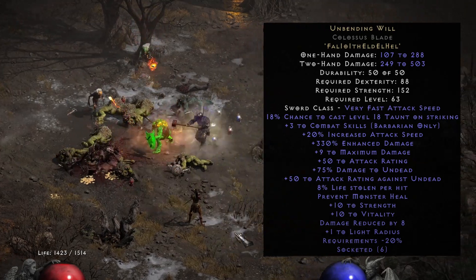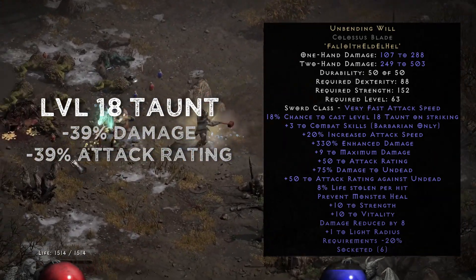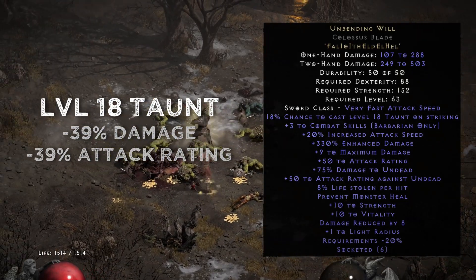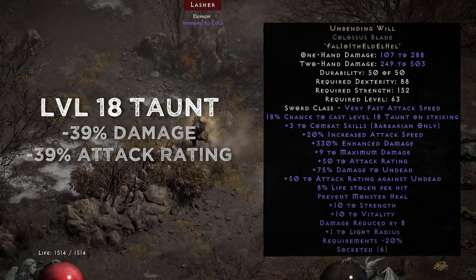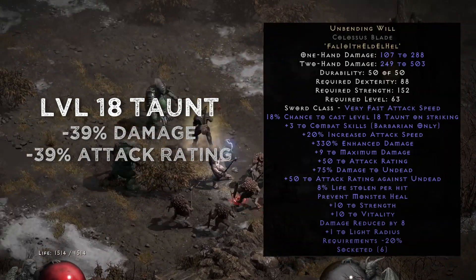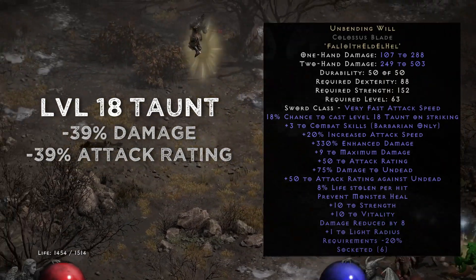The runeword itself will give you a chance to cast level 18 Taunt on striking. What Taunt does is it taunts the enemies around you, but it also lowers their damage and attack rating. At level 18 it will be by 39%, which is a reasonable amount.